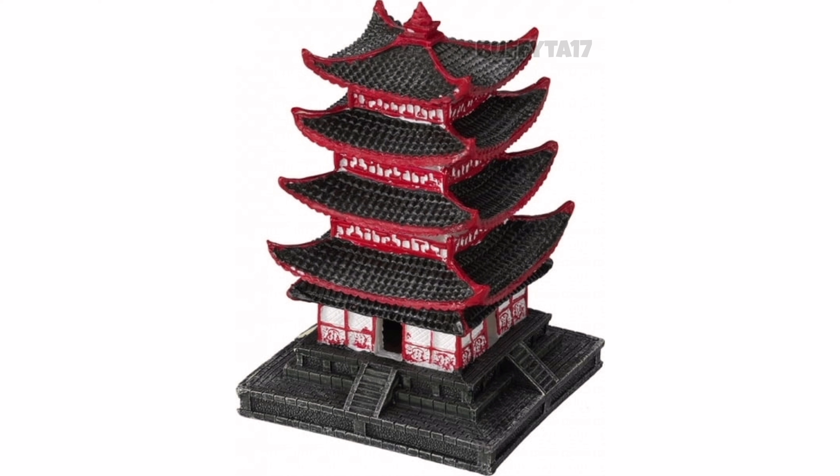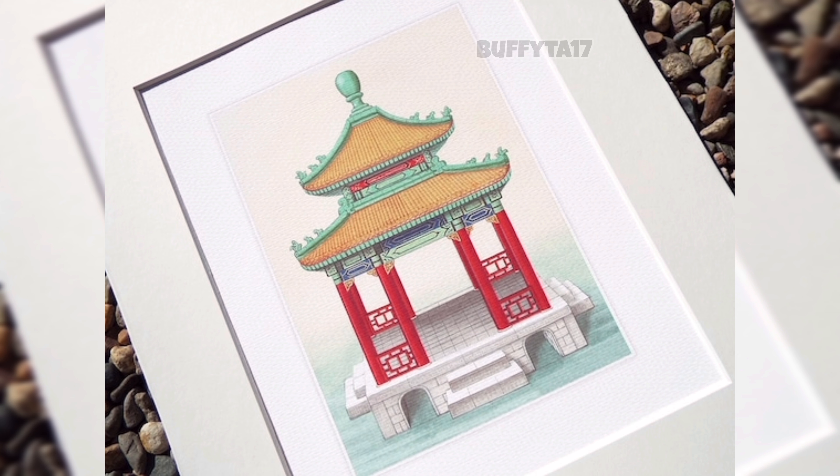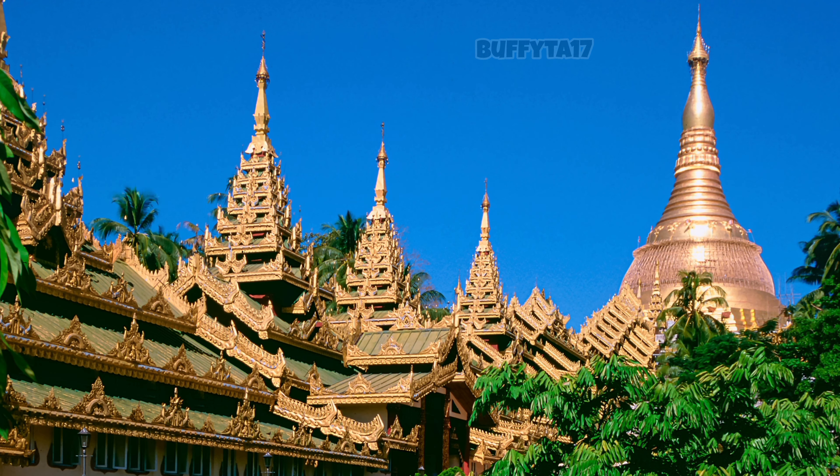A pagoda is a tiered tower or temple, typically with a broad, sloping, tiled roof and overhanging eaves, originating from China, Japan, Korea, and other Asian countries. They are often made of wood or stone and have multiple levels, each decreasing in size as you go up. The design symbolizes the spiritual journey of enlightenment, with the number of levels varying from three to over a dozen. Pagodas are often found in Buddhist or Taoist temples and are seen as a symbol of peace, harmony, and balance, sometimes containing relics or statues of Buddhist figures. The idea of a guardian-type Digimon with a connection to ancient Chinese history and a cool protective ability does sound very interesting and original.